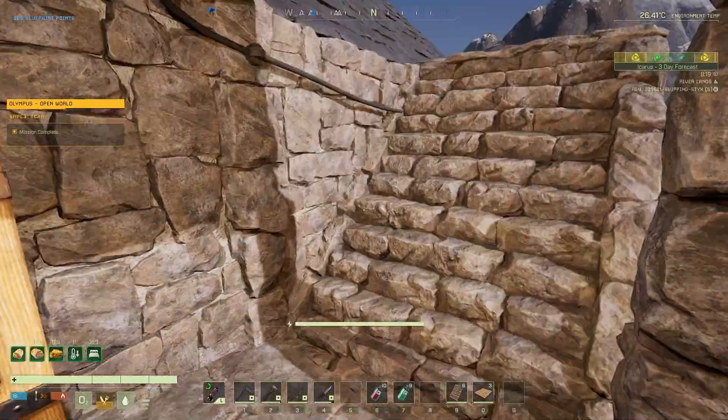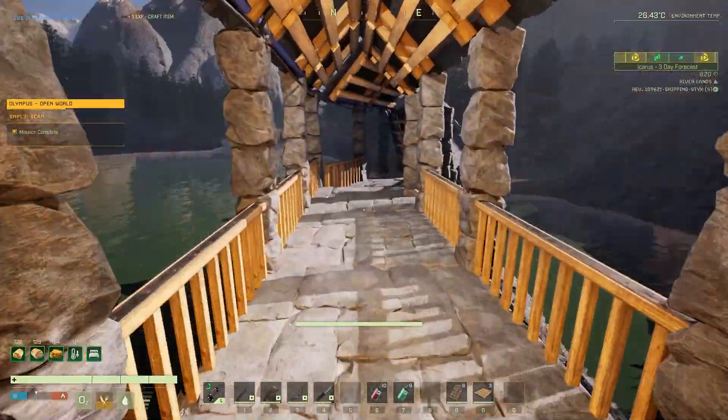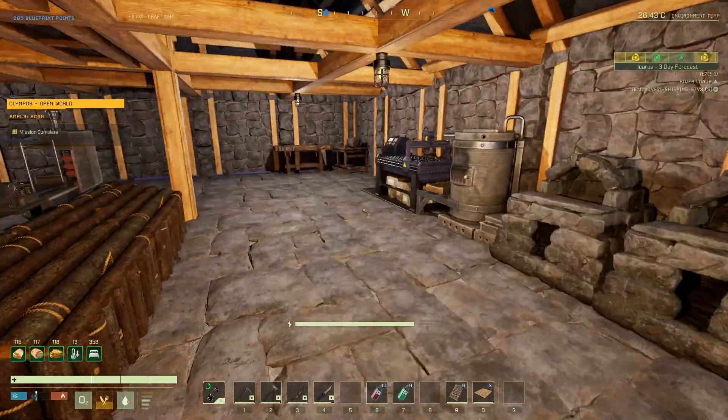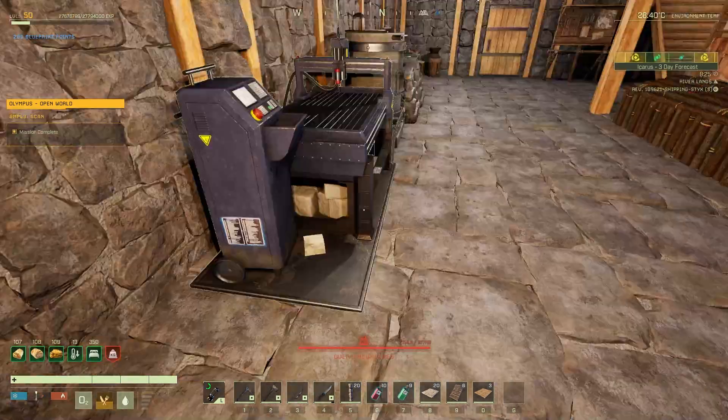You ready to go? Just about. I'm just doing my garden. There it was — that's why I was building all that stuff. There was a method to my madness and a purpose. Oh yeah, like there usually is. 20 and 20 ought to be good enough.